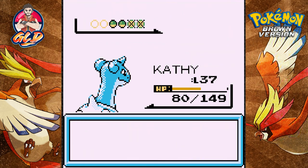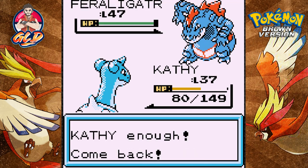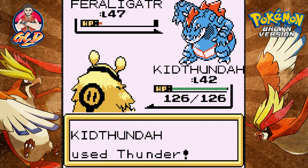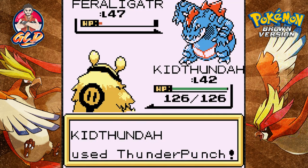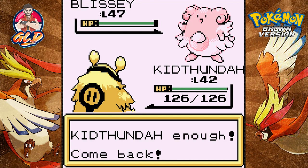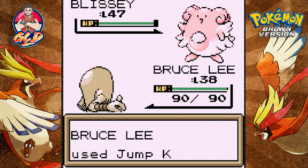More points for us and here comes a Feraligatr. Let's go with Kid Thunder. I think I know the move that can defeat this guy and it does! Almost defeats Feraligatr and here comes a Scary Face attack - it's faster than us. Another Scary Face, so let's go with a Thunder Punch for the win. We're winning and she's coming out with a Blissey - it's a tank for HP - so use a Jump Kick.